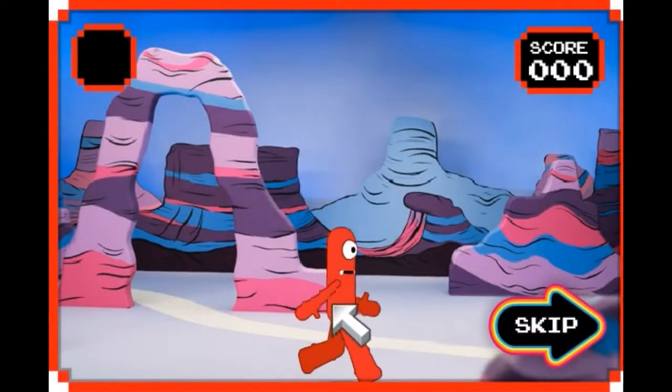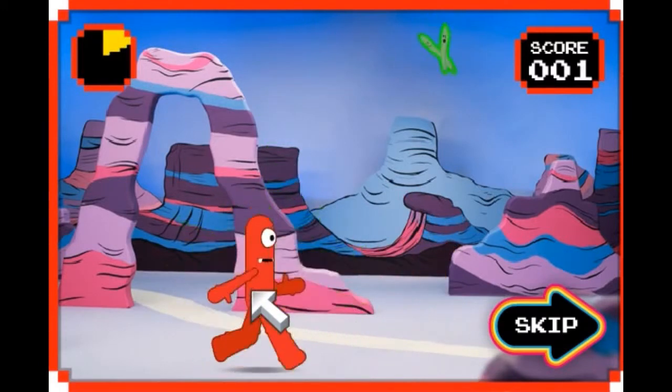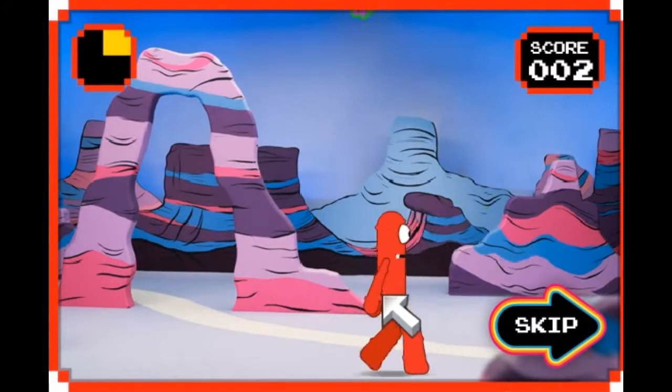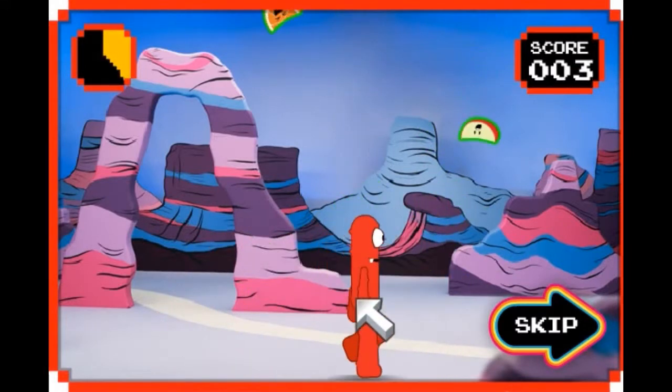Uh-oh. Now Muno is hungry. Let's do our best to help him eat some yummy food. Use your mouse to move Muno around. If food lands on him, he'll eat it. Eat as many as you can before time runs out.